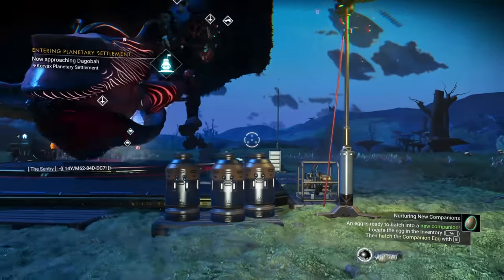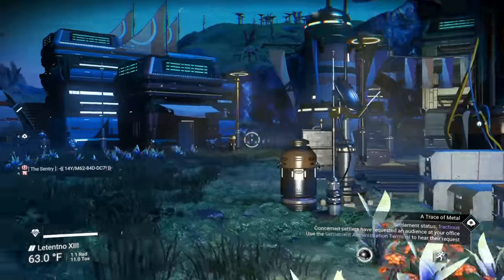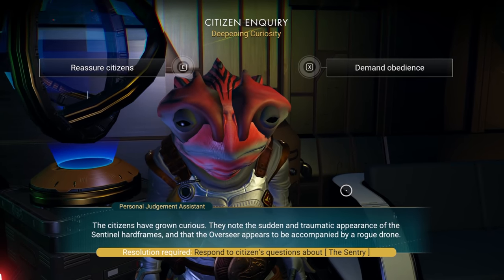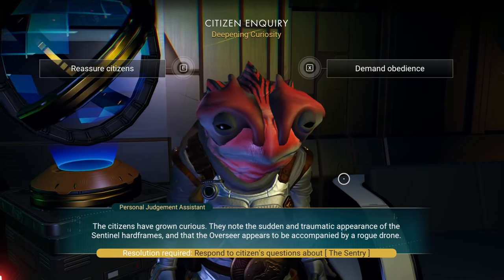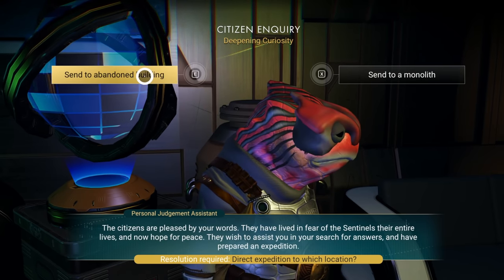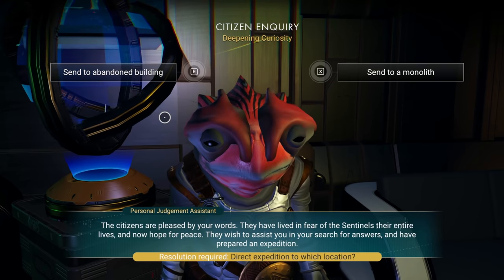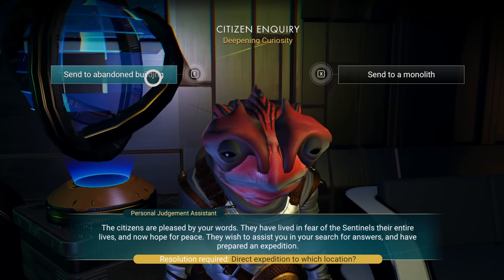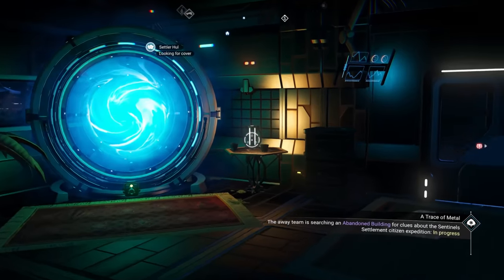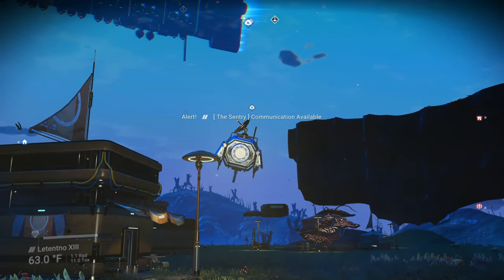There's a citizen meeting requested — answer citizen questions about the century. Citizens noticed the sudden appearance of the sentinel hard frames and that the overseer is accompanied by a rogue drone. We reassure the citizens. They've lived in fear of sentinels their entire lives, now there's hope for peace. They want to assist and have prepared an expedition — send them to an abandoned building.